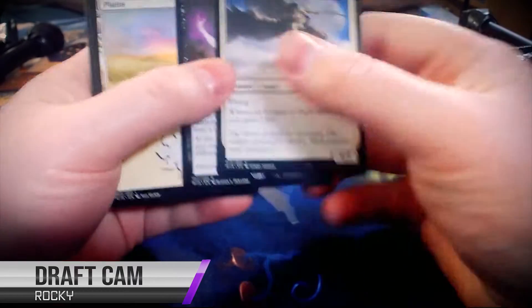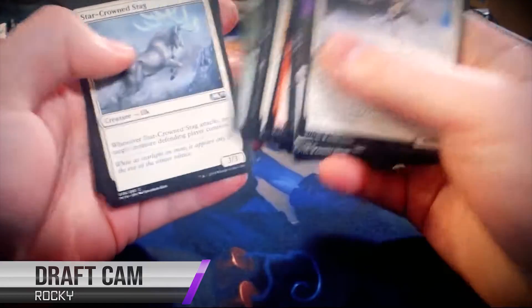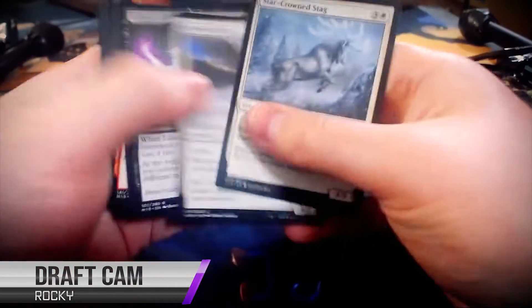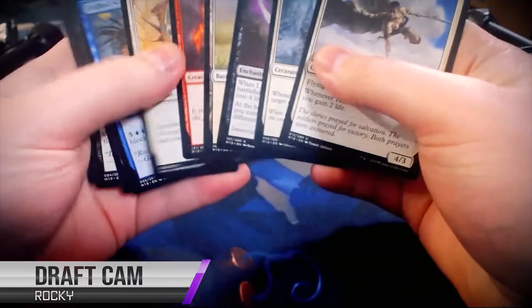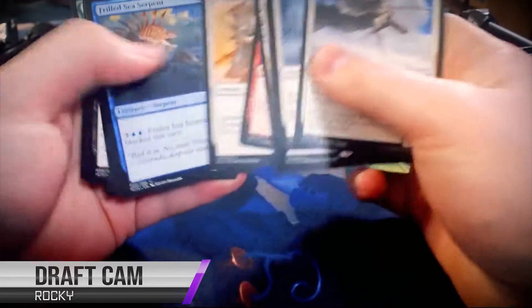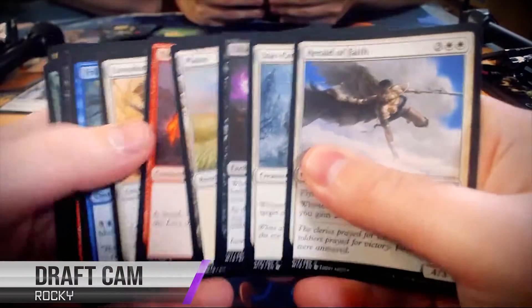Draw four, you lose four life. It's some other thing about demons that never matters in limited. It's either that, or maybe we're looking at a flyer. One of the best flyers in the set, I think, actually. It's three white white for a 4/3 flyer. It's called Herald of Faith. Every time it attacks, you gain two life, so it enables the life gain synergies. It's just already a better rate than a lot of flyers have.